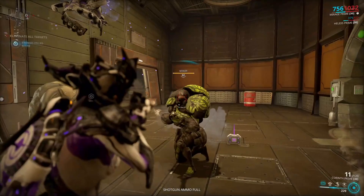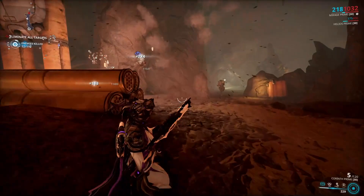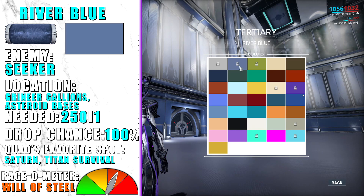River Blue is dropped by Seekers, which you can find most commonly on Grineer galleons or asteroid bases. Saturn and Sedna are a goldmine for them — almost every node. Do a long survival and you should get a lot of them. They will start spawning after 5 to 10 minutes.